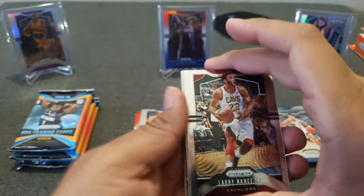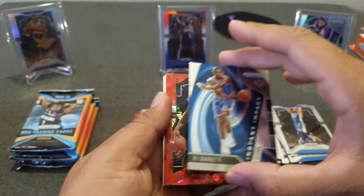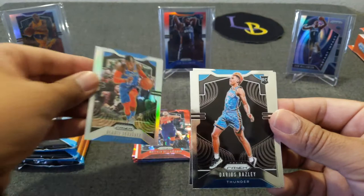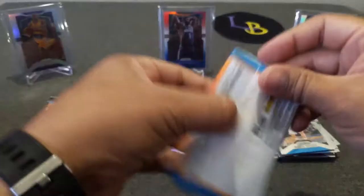Pack three: Larry Nance Jr., Isaiah Thomas, Diallo, Ben Simmons, an insert of RJ Barrett Instant Impact, a rookie Schofield, Della Nola — not nice — a silver of Schroeder — also not nice — a rookie of Baisley base, and Vucevic. Come on, rookie pack, rookie stack, start to pile up.